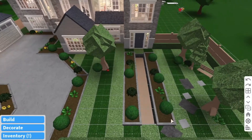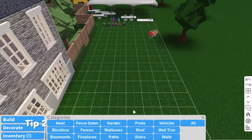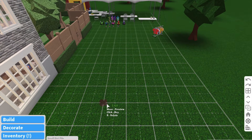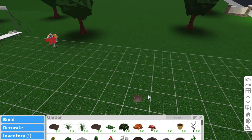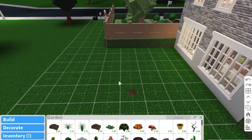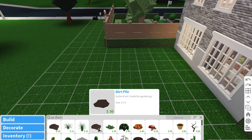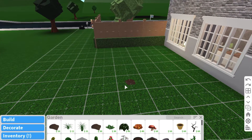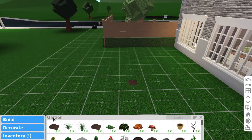The second tip: jump into build mode, go into your build section, then into your garden. You'll find these small dirt piles for 10 bucks. These are really awesome — this is what I use to get skills up. You can use large dirt piles, but I use the small ones because you can't get big plants like sunflowers, but you can get the small ones, and that's really all you want.